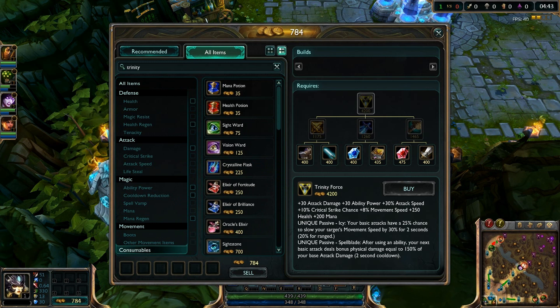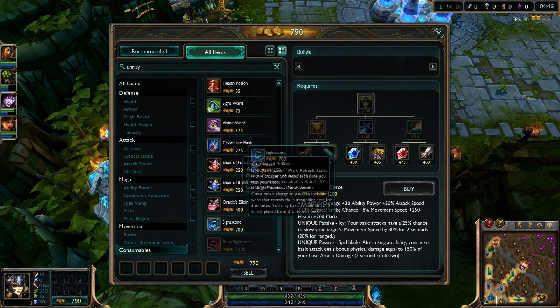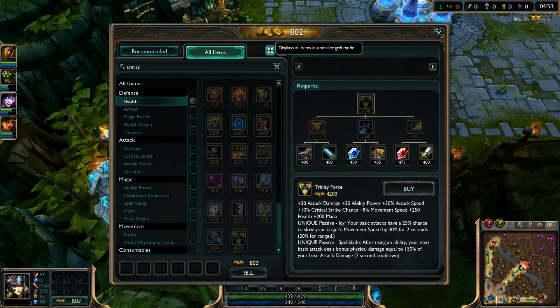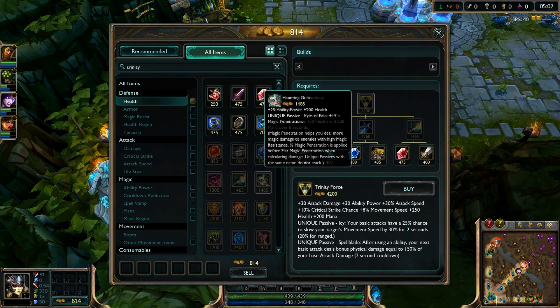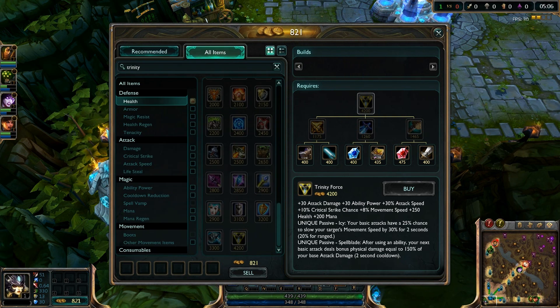There's also a consumable section down here — all new stuff. There are also some new items which I'm not covering in this video. There are different ways to look at items: we have the smaller grid and the larger list view, whatever floats your boat. As you get used to the game you'll probably use the smaller grid one. The buy menu is just great.